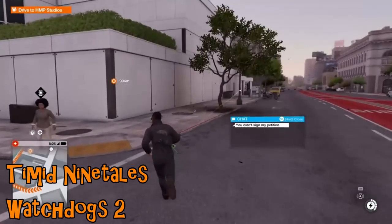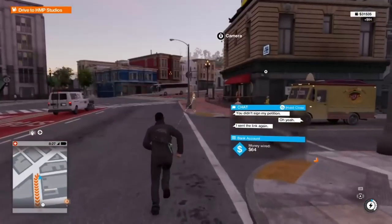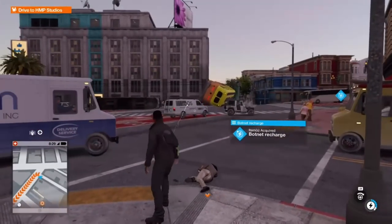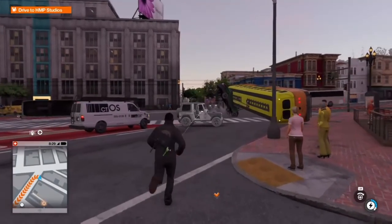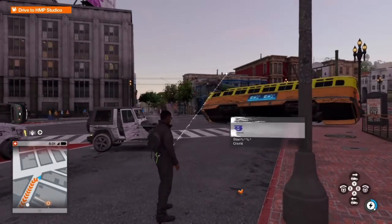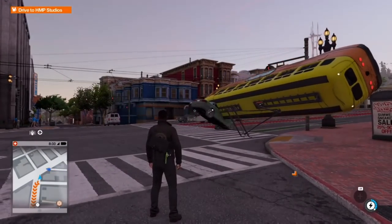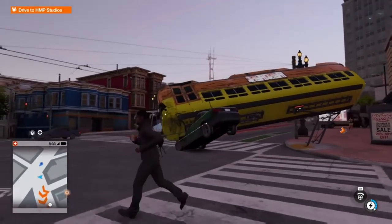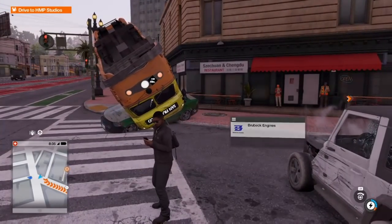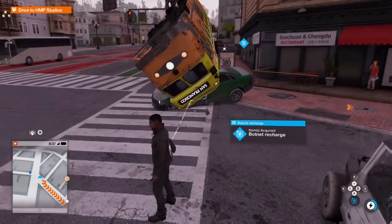Finally, we have Timid Ninetales on Watch Dogs 2, who is just generally messing around with the populace as you do. Keep an eye on the left-hand side of the screen — there's some weirdness going on over there. A tram and a car have managed to get stuck together, and for whatever reason the tram is sort of just continuing to roll over. Now it's got a little bit caught up by the electrical connection at the top. The car is not in the best of shapes, and the player tries to get the car to move with the remote control, but it just spins the wheels.